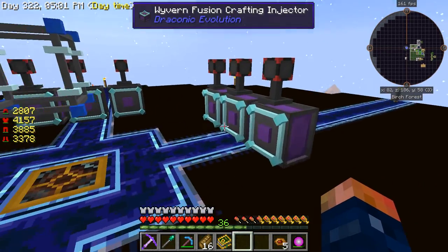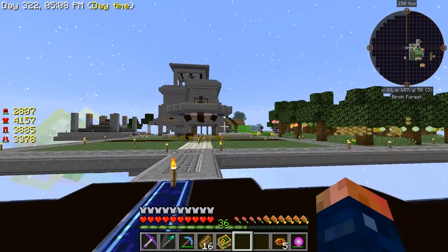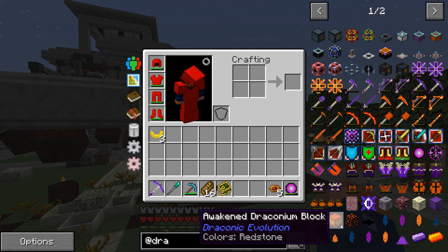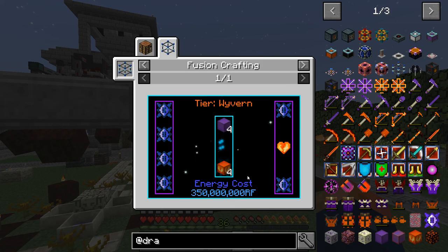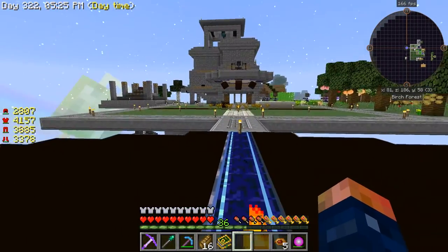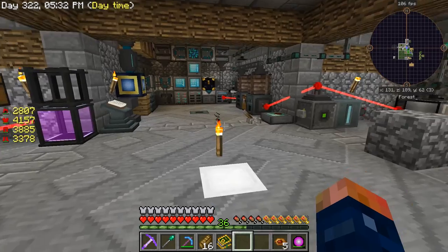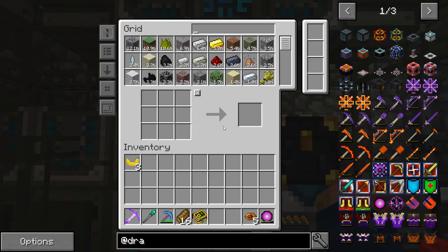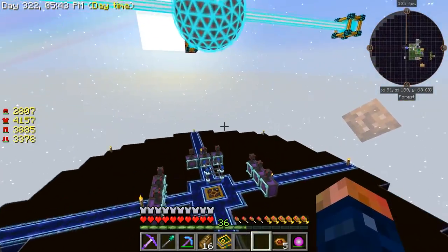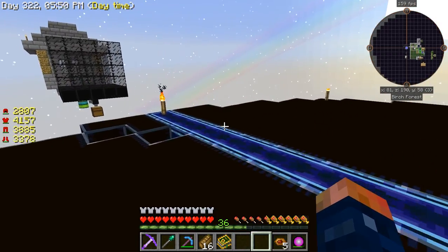Where it took 15 minutes to make the other item - with Draconic Evolution to make the awakened draconian block - it doesn't take very long at all now. It's really fast to make it. All of the crafting recipes that require power now take no time at all, because I have them all set to unlimited. So it basically fills the buffer straight away.